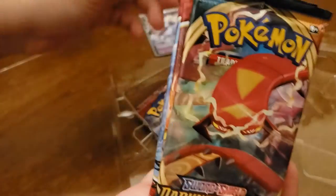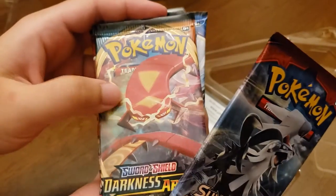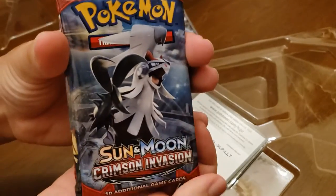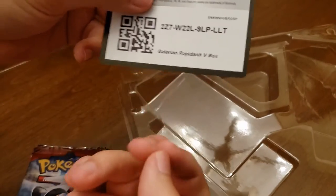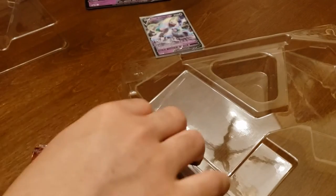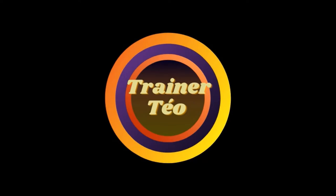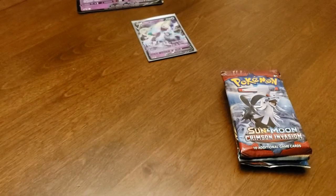We also get a Darkness Ablaze pack — which is a nice set — and a Crimson Invasion pack. Darkness Ablaze has a Charizard in it so it'd be nice if we pulled it. Crimson Invasion doesn't have anything too notable. These code cards get you the Galarian Rapidash V — by the time I upload this I would have already taken this code, sorry about that. All right, let's line them up and start opening.